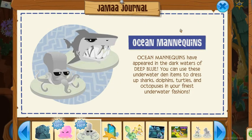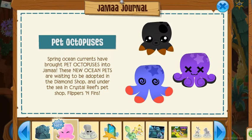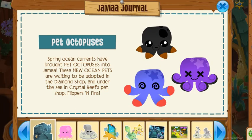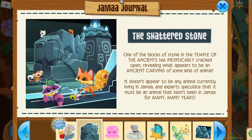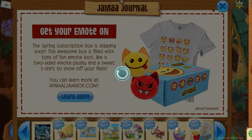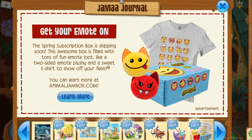We've got some ocean mannequins — pretty cool — and pet octopuses. I feel like I already knew about that, so that's part of old news. Then we've got this bar... oh, I see an Easter egg, I know what that means. I've got Jamal over here. And get your emotes on — the spring subscription box is shipping soon! Awesome boxes filled with tons of fun: emote loop, two-sided emote plushie, and a sweet t-shirt to show off.